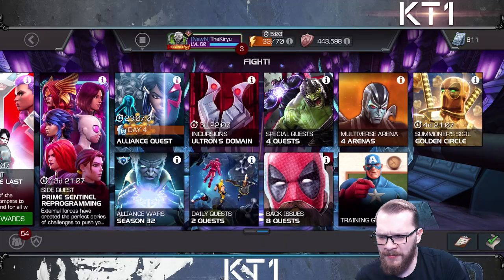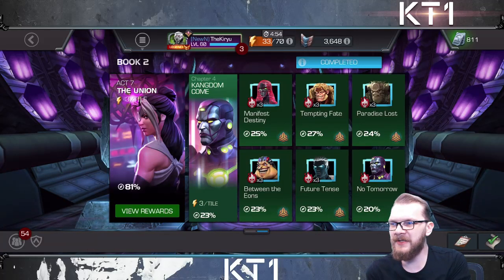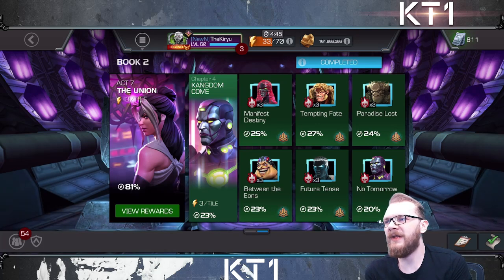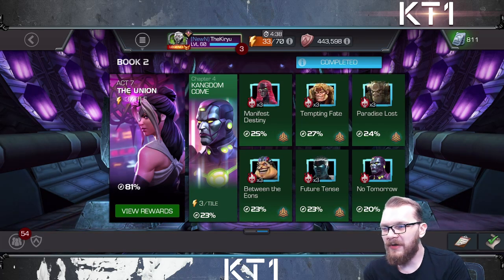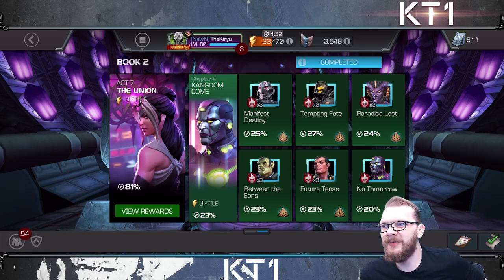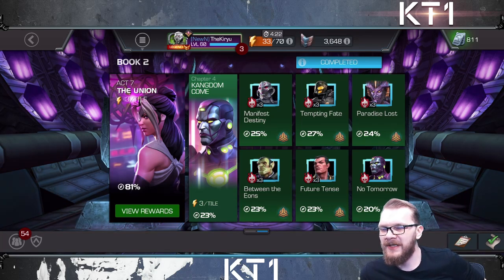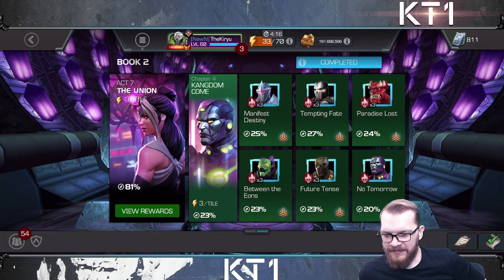Hello there guys, welcome back to the channel. Act 7.4 is finally out and I just finished my completion stream. This is not a completion guide — I'll upload a completion guide tomorrow. I know a lot of you are hoping to get these guides quickly, but I need to take a closer look at the paths. Exploration guides will start coming out consecutively each day for each of the quests, including Kang's boss fight guide and all that other stuff.